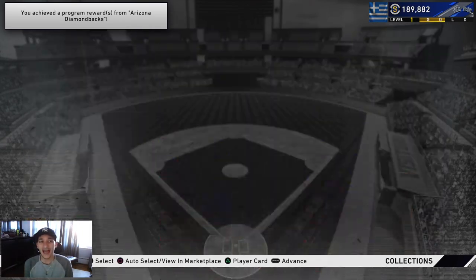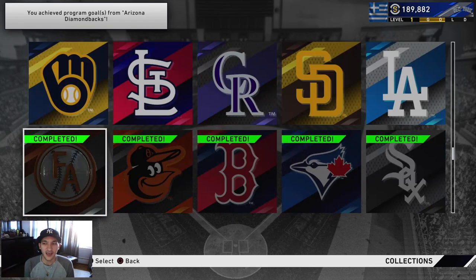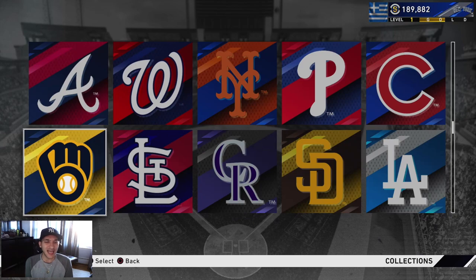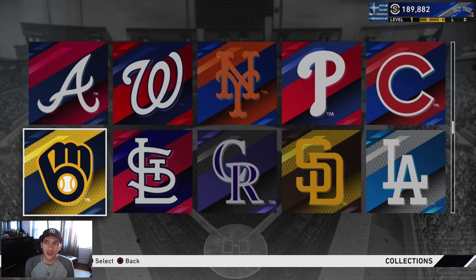We might as well collect the Diamondbacks and get that collection done - we got Luis Gonzalez, so that's not bad at all. Our progress is pretty good. I think we need 16 more team collections - pretty much all the diamond players. Every team here has a diamond player, so we pretty much just need all the diamond players plus a few golds from each team. I'm still gonna save my stubs and try to rack it up a little bit.